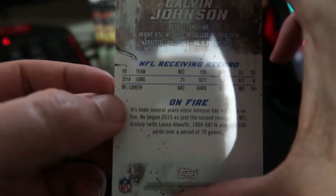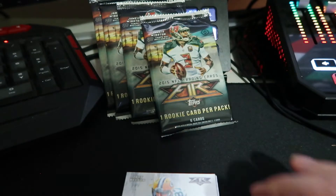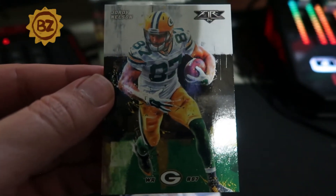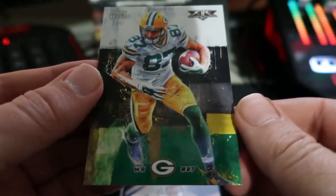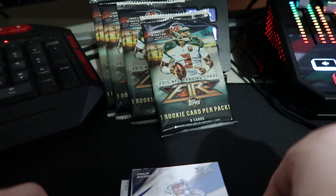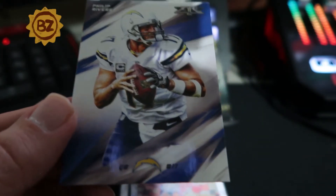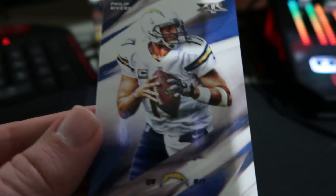Card number one in the set — wow, that's a good looking card. Was that the year the Lions didn't win a game? No, that was 2008. Jordy Nelson — this makes me think of Packard Cards, he's always looking for this guy. Maybe we should send this to that guy. Does Drew have it? Yeah, I do — okay, it's a dupe, send it to my house. Philip Rivers — why is he not wearing a Colts jersey? Right, this is 2015, gotta go back in time.